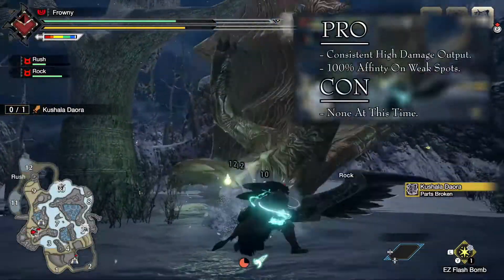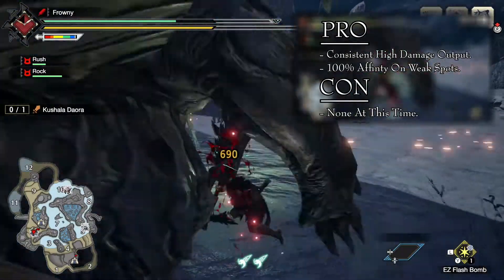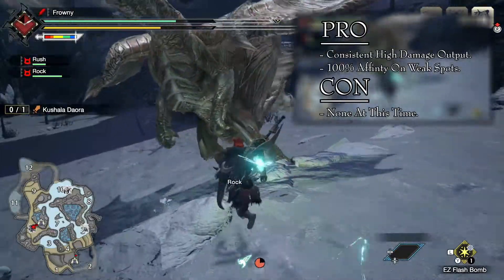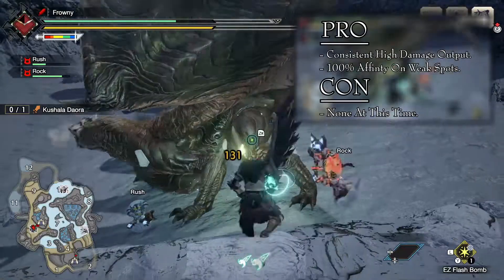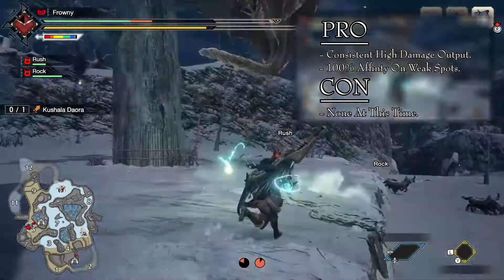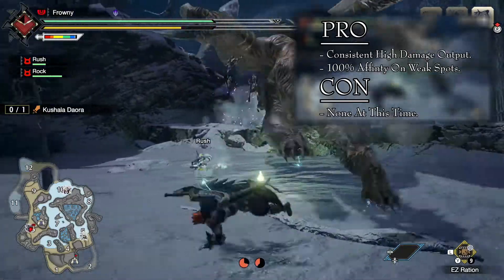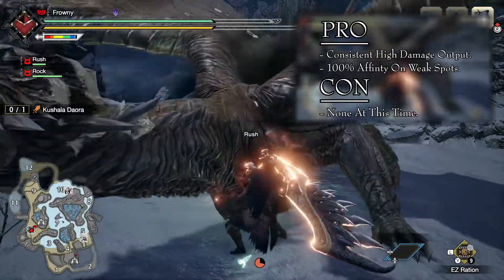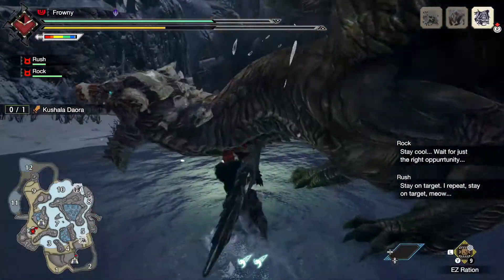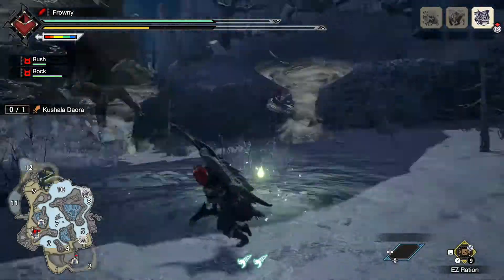This build provides high damage, but its greatest strength is definitely consistency. It reaches 100% affinity when hitting a monster's weak spot, so there is no chance for you to miss a critical hit as long as you concentrate on always hitting weak spots. As a result, we can expect to get the maximum damage that this build has to offer. The tools we received in version 2.0 of Rise also let us increase the attack of the build by running Attack Boost 6. All in all, this is my opinion of the best Greatsword build we have access to at this time — a multi-purpose build designed to take on any monster, solo or with other hunters, in an extremely consistent and reliable way.